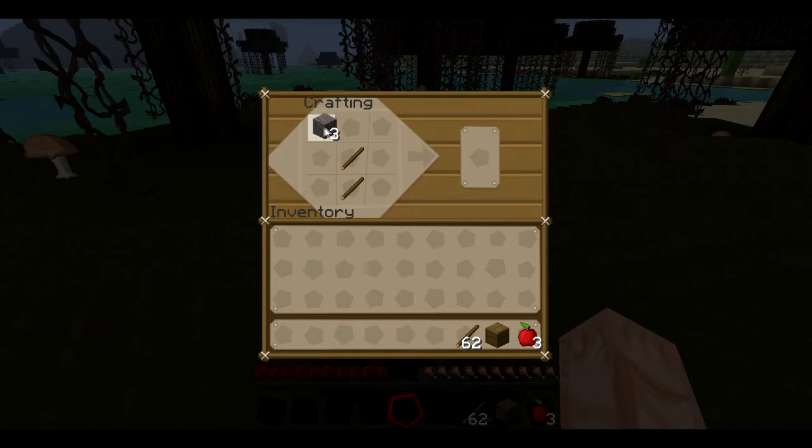Wood and all that stuff also works. Place the three material pieces across the top row, and there you have it — you have a pickaxe. Goodbye!